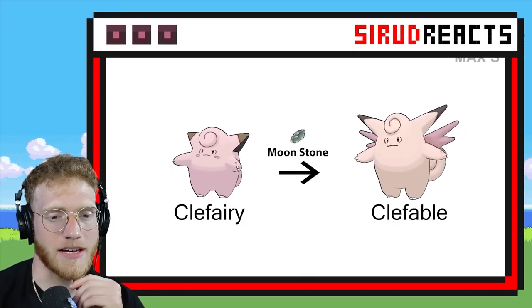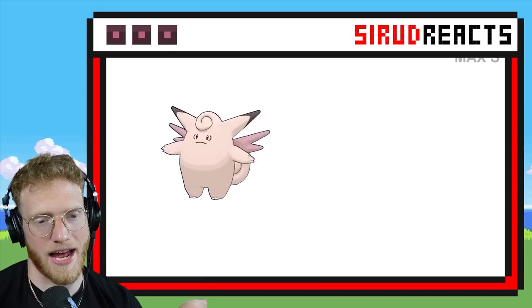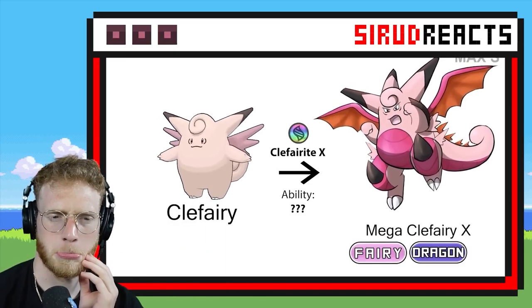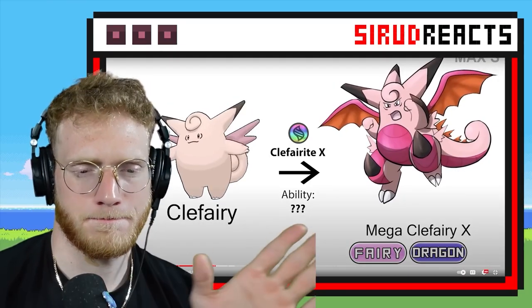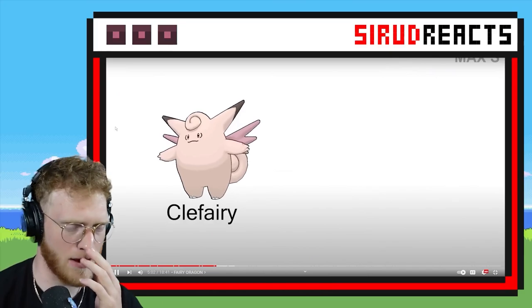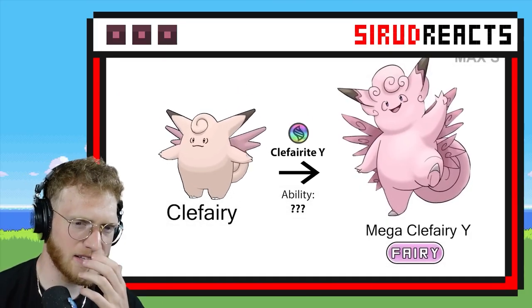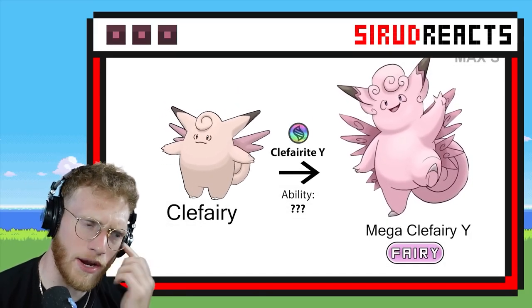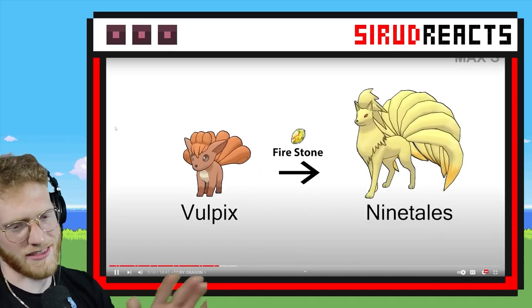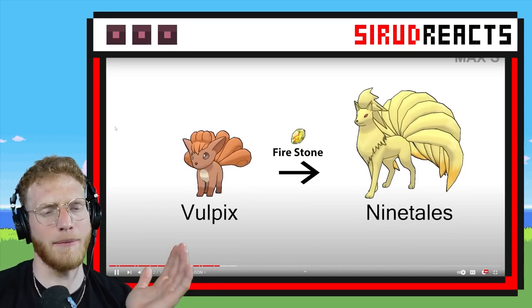Alright, let's see what Mega Clefairy looks like. I hope it has a bunch of spikes — I love spikes. The more spikes, the better. Pass — it's the first one I'm going to pass on. I cannot get behind that. This one also — the head looks so weird. Those Clefairy ones, I might have nightmares.